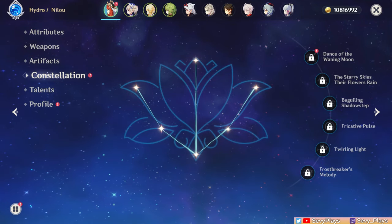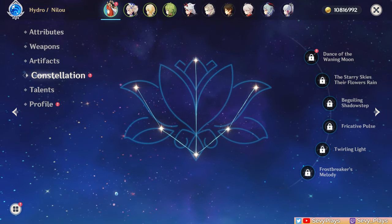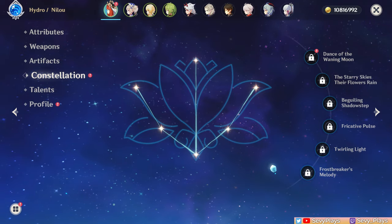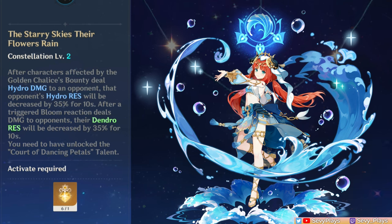Moving on to Nilou's constellations, she's perfectly fine without them whether used in her niche or outside of it — these are quality-of-life or damage improvements she doesn't need to be good. With C1, her Luminous Illusion damage, which is the third hit of her sword dance attacks, gets a damage increase beneficial for her on-field playstyle. Her Tranquility Aura also gets a 6-second duration extension, adding 3 more potential hydro applications and giving it easily achievable 100% uptime. C2 gives her Golden Chalice Bounty state a hydro and dendro resistance shred effect. It's a straightforward and significant damage increase, so if you ever plan to get Nilou constellations, I'd say C2 is the best stopping point.